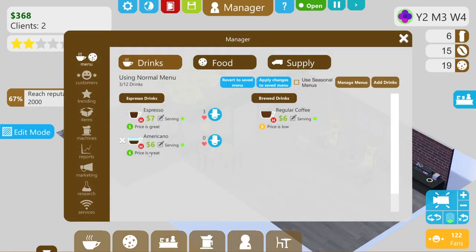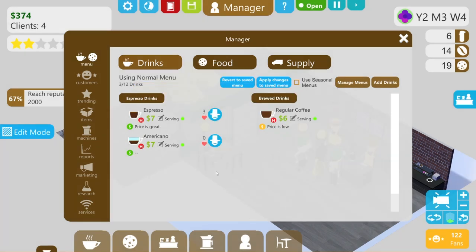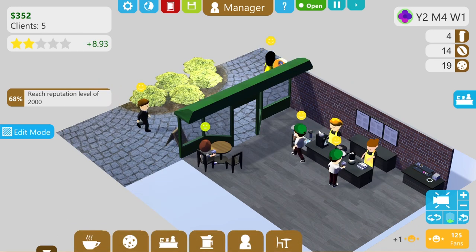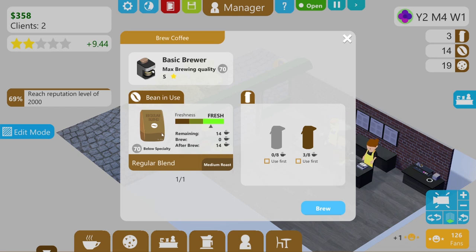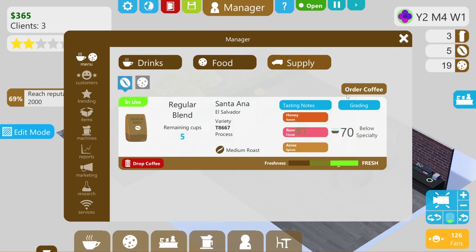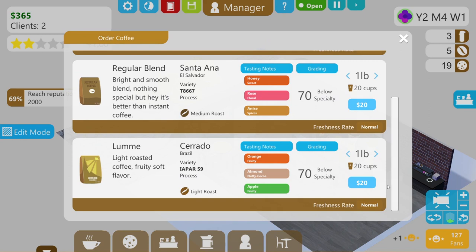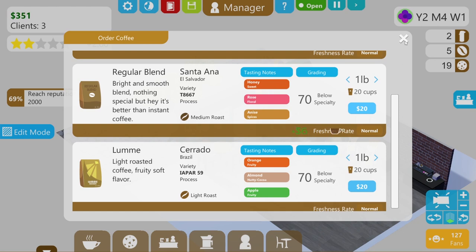You can see the espresso and Americano here in brewed drinks. Let's make the Americano $7 as well. The price for the regular seems a little low — it depends who's coming in buying it, I suppose. That airpot is empty so we'll fill that up with more regular. I need to buy some more coffee. Summer's coming so perhaps we'll go with an even lighter style — the Cerrado, or is that where it's from? Cerrado in Brazil. I do approve of the detail in the game; I like games which have detail.